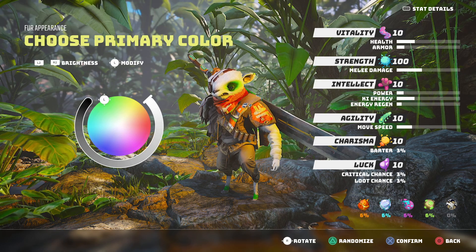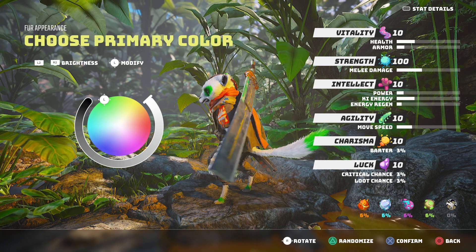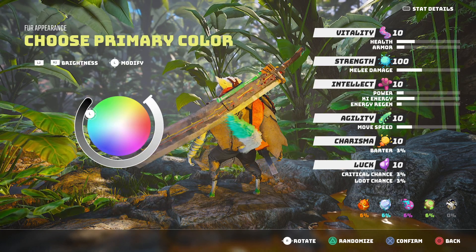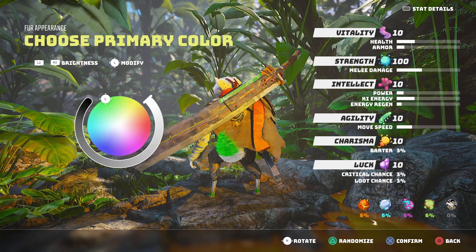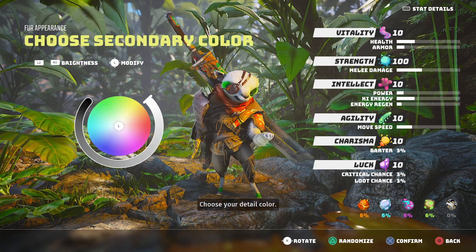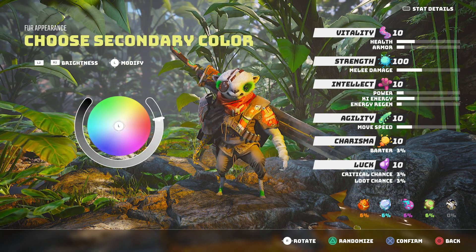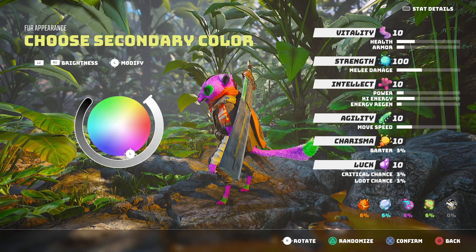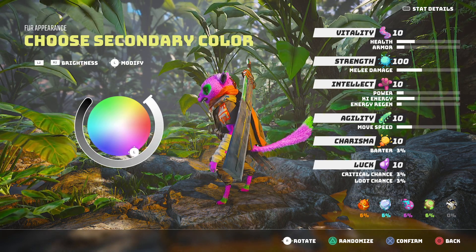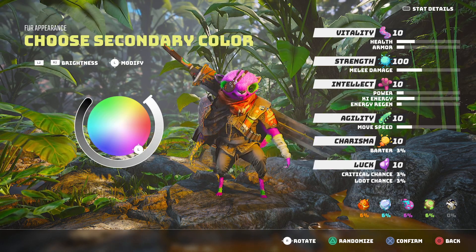Let's go for a nice green. It'll also affect your tail tip. Let's do this. Choose your detail color — this is basically your main fur color. I'm going to go with a nice pink, just for the sake of it, because I can.